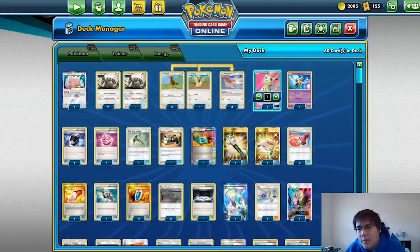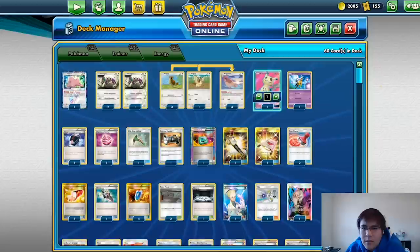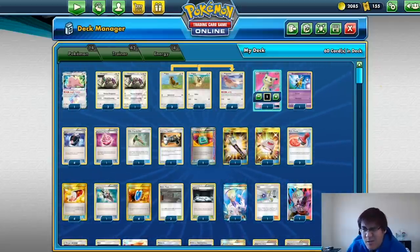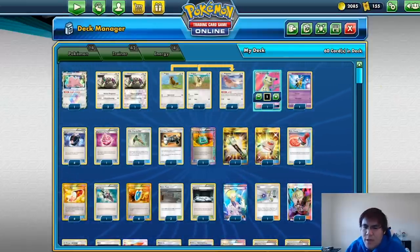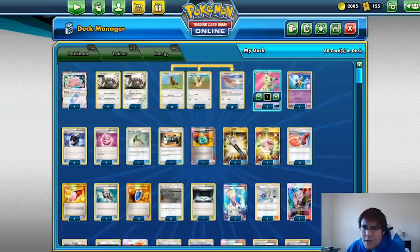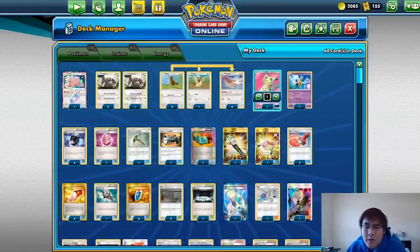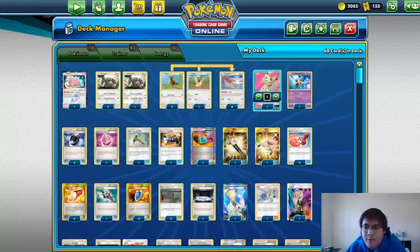Then I played against the eventual winner of the tournament, Ian Robb, and lost 0-2 pretty convincingly. I think his deck just had too many anti-control cards so he ran me over. Nightmarch in round four was basically an auto-win — all you have to do is play Faba four times and the game is over. I ID'd my last round.